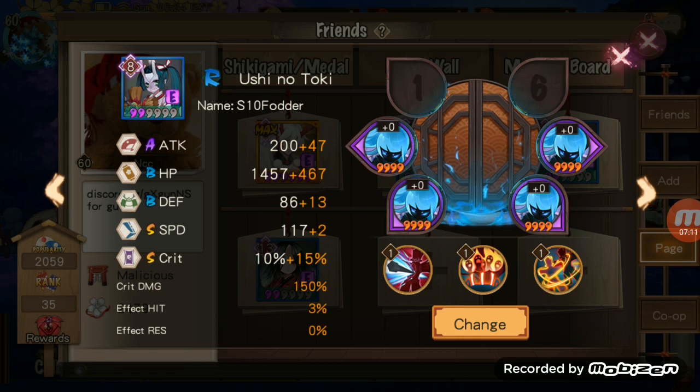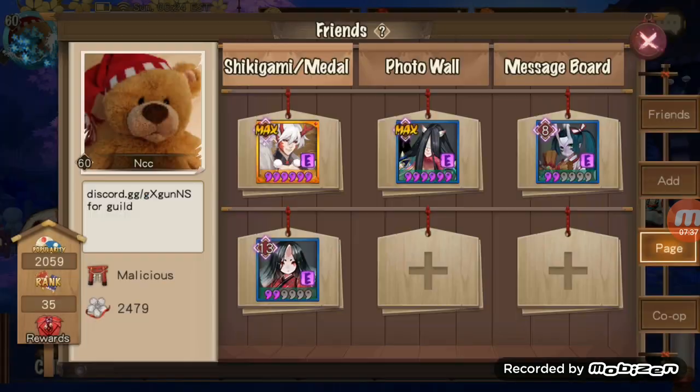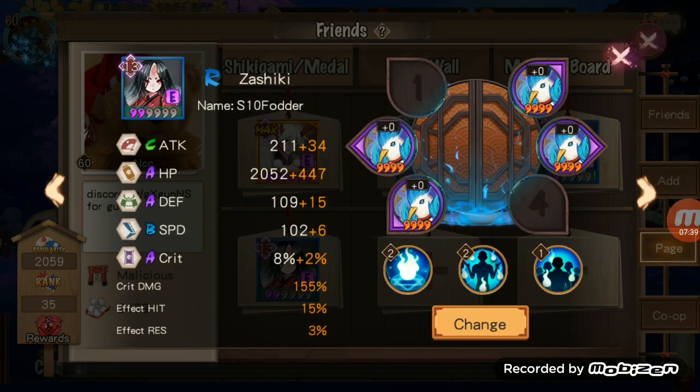The important thing to notice is that Ushinotoki requires very little. She just needs to be on a shadow set and go before Hakuro but after Ibaraki. Looking at speed, Ushinotoki is at 119. His Hakuro is at 117, so this is perfectly fine. Nothing else is needed — you're simply using her for her decoy skill.